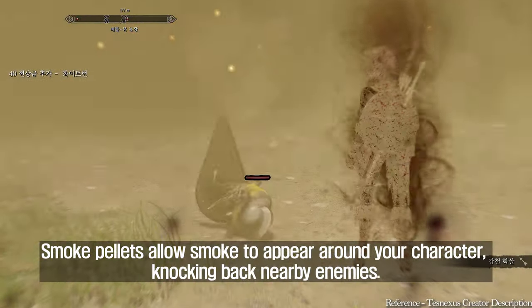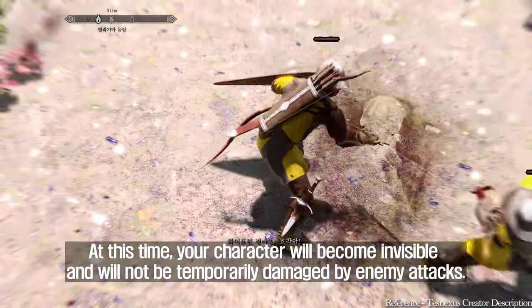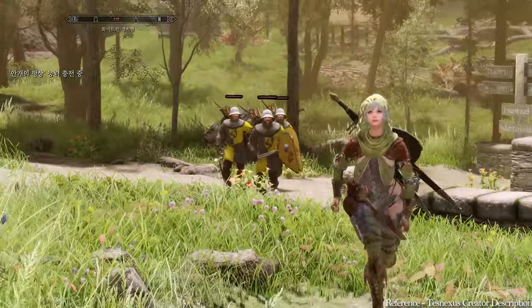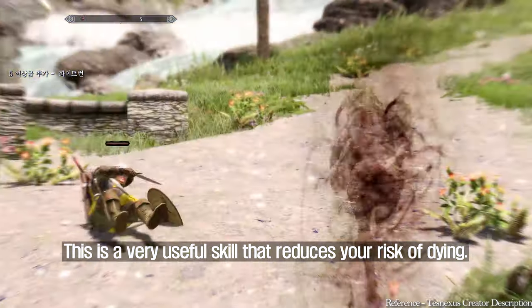Smoke pellets allow smoke to appear around your character, knocking back nearby enemies. At this time, your character will become invisible and will not be temporarily damaged by enemy attacks. Use smoke pellets to escape in case of emergency. This is a very useful skill that reduces your risk of dying.